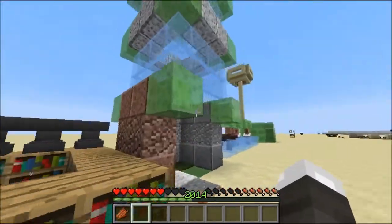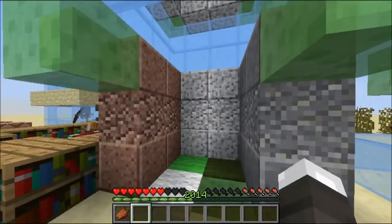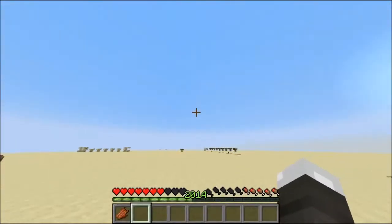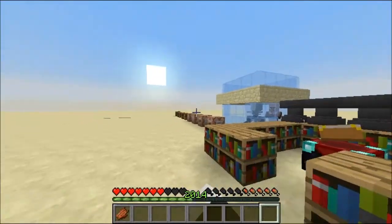Almost forgot — one of the most important things: granite! But I was going to get to it over in the chest area. I'm going to get to the granite and stuff over there. But first things first: enchanting got an overhaul.